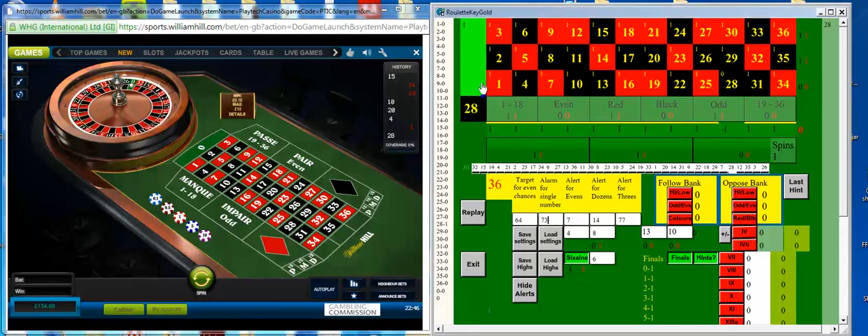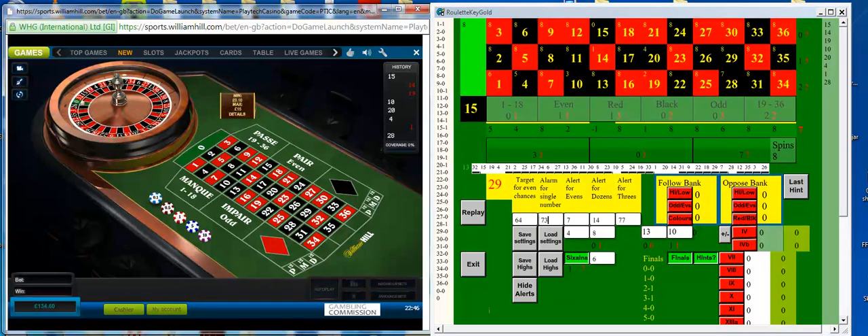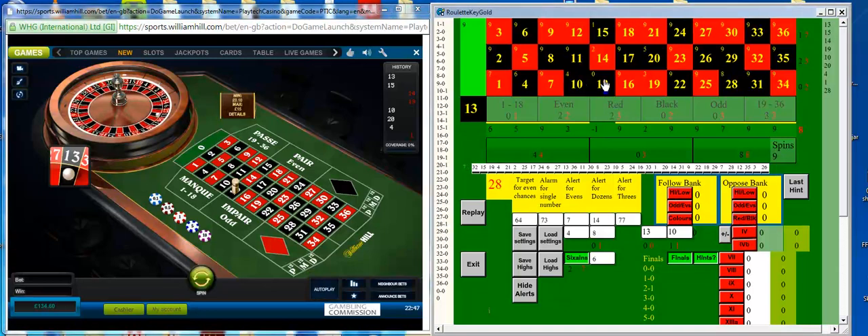You join me at William Hill French Casino. This is an RNG casino. I'm going to play for 50 spins or so. At the moment I'm just keying in the history as shown on the right hand side of the casino screen. Then as soon as I get a signal I'll bet on it. So let's see how we get on.